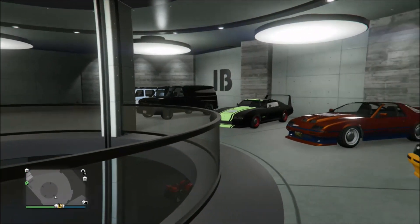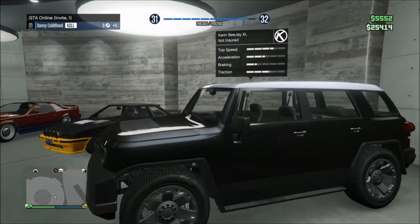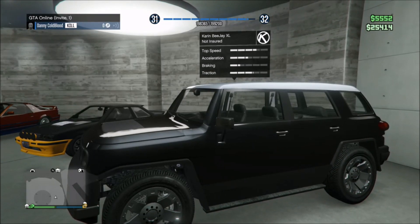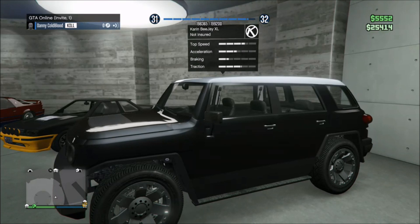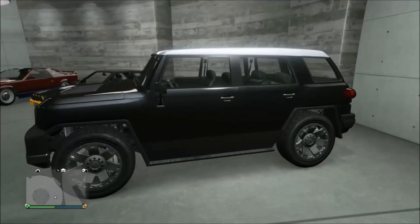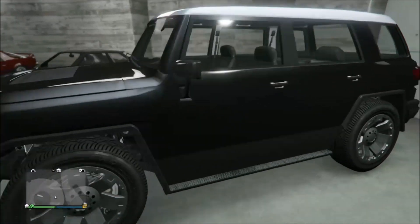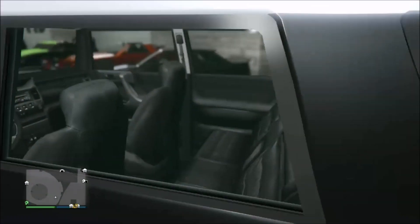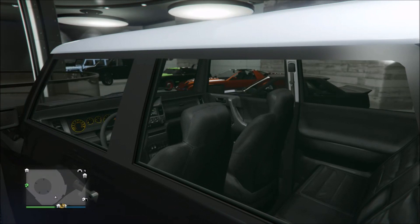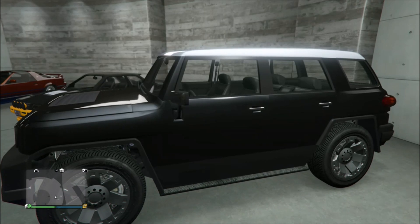The next car is going to be the Karin BJ XL. If you guys remember story mode, Franklin goes to repo a vehicle from Michael's son's house, and this is the vehicle he's going to repo. This is the same vehicle that Michael's hiding in the back seat of — he gets up out of the covers, points the gun at Franklin's head and says 'Drive through that fucking glass.' It kind of begins the story of how two of the three protagonists meet.